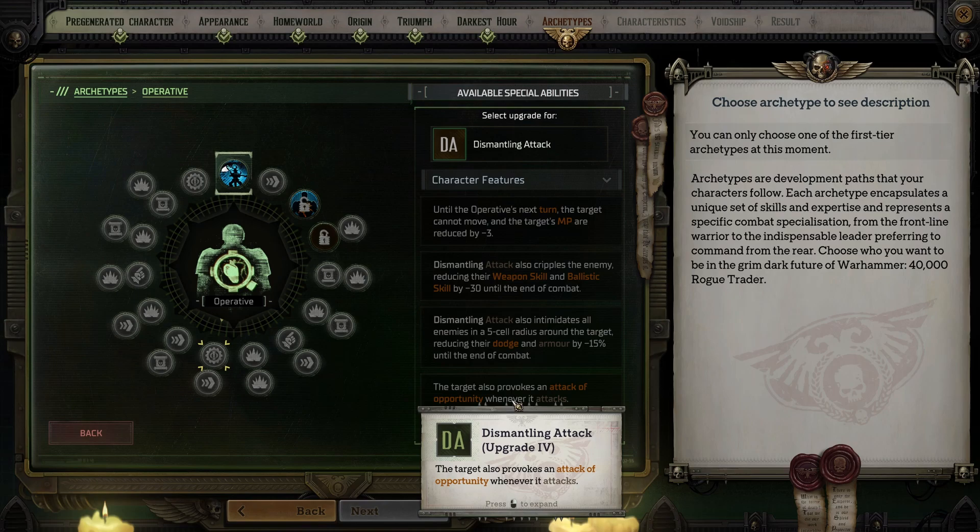Finally, the fourth upgrade causes the target to provoke an attack of opportunity whenever it attacks. When this is useful, it's really useful, but many bosses avoid direct confrontation and instead use ranged or warp attacks to wreak havoc. Therefore, there's nobody in melee range to take advantage of an attack of opportunity. If you mostly use melee party members, definitely pick this up — but otherwise, I would skip it.